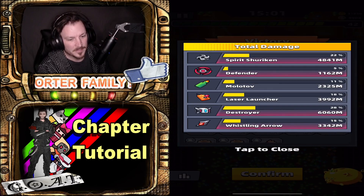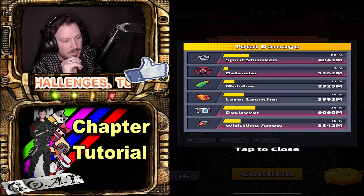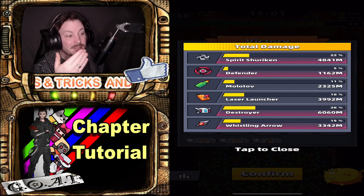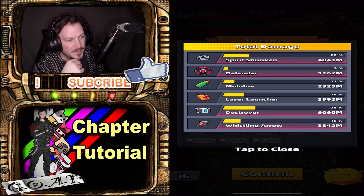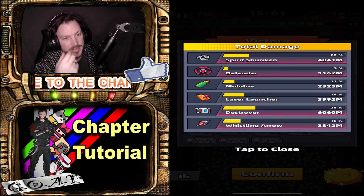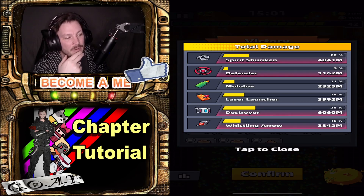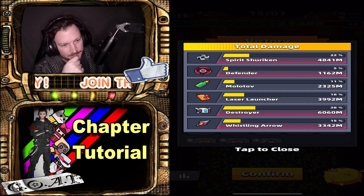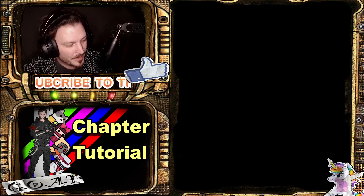For the total damage: the Destroyer is really doing a great job. The Laser actually surprised me by doing that high of damage. The Shuriken did its share, and the Whistling Arrow managed to do a lot of damage as the last weapon. Yeah, that was a good run!